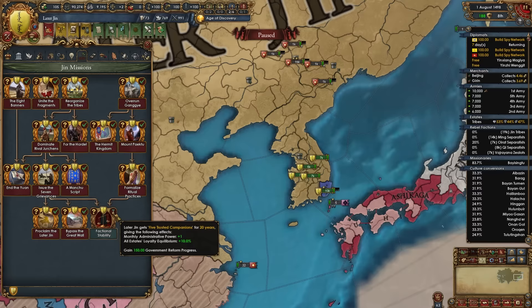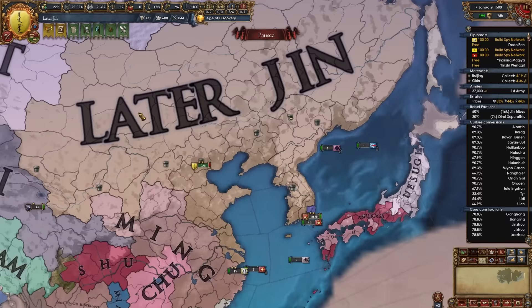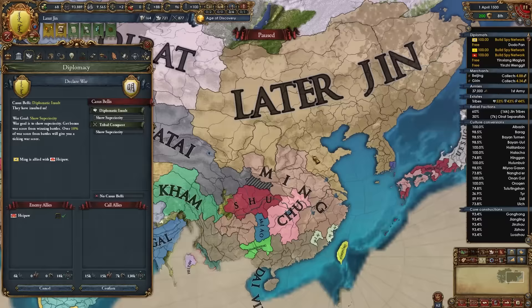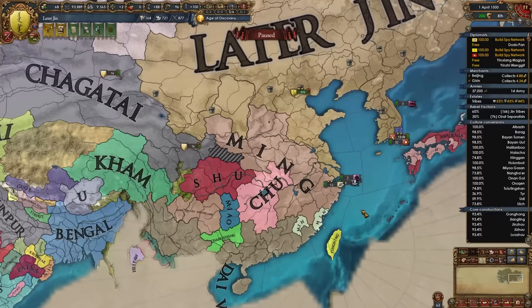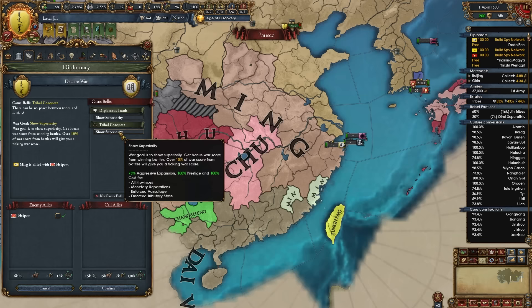Factional Stability requires level 3 advisors in every category, 40% crown land, positive stability, and making money. It's strong — 150 government reform progress and monthly admin points plus 1 for 20 years, which is about 240 admin points. After reaching admin tech 8, build courthouses to manage governing capacity. Once my truce with Ming expires, declare on them again — still pushing into the same three nations. I'm fighting Ming here mainly to show what happens when you wipe out the mandate holder and eventually form Qing.